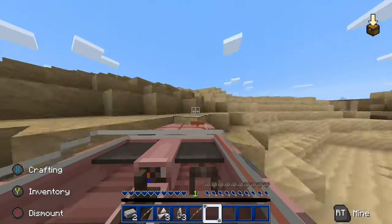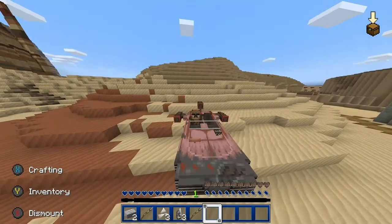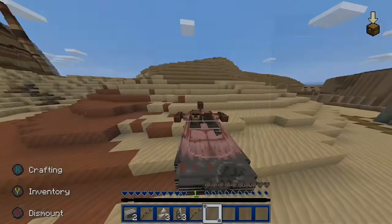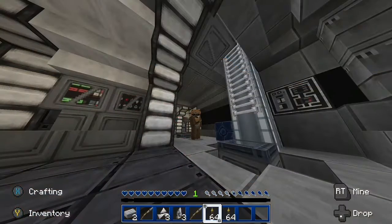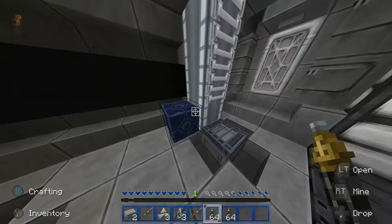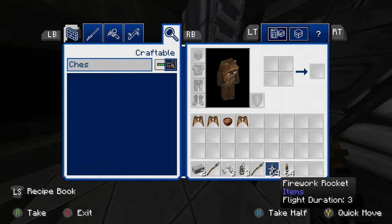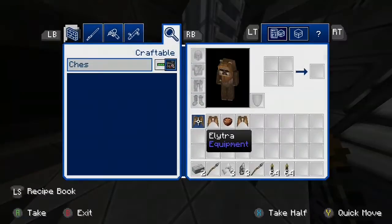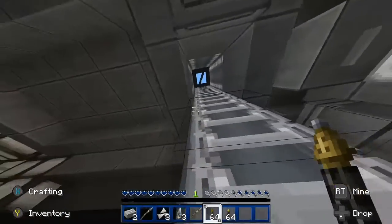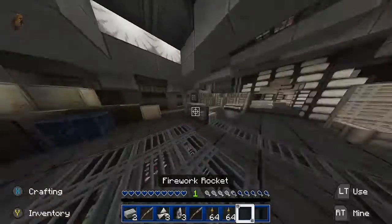I'm mainly trying to get to the Millennium Falcon. Here I am at the Millennium Falcon — I check this chest and I get three elytras and fireworks. That's pretty cool.